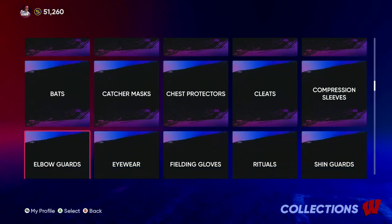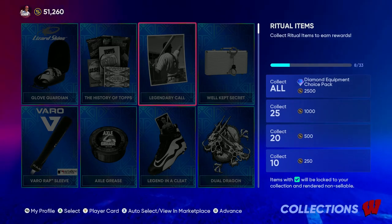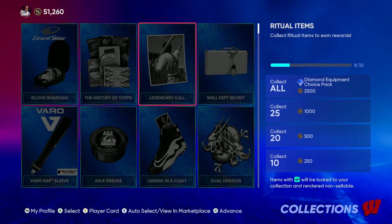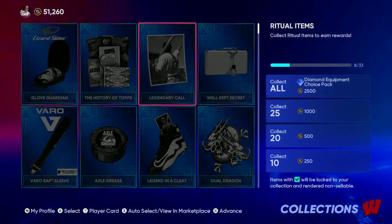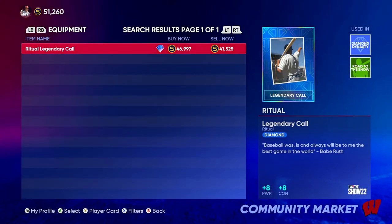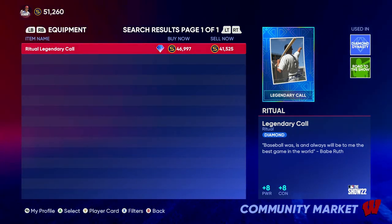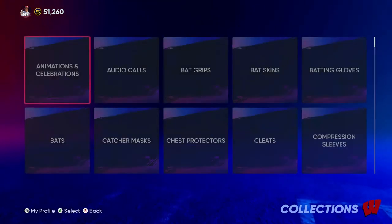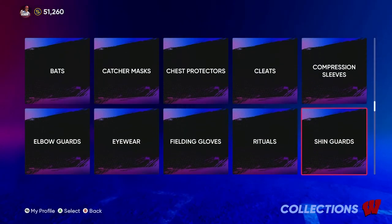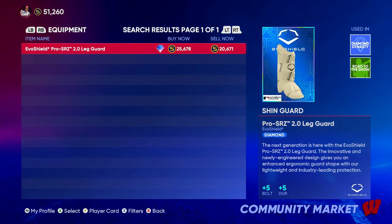This is the most important part of all: the ritual. You need Legendary Call on your CAP — I can't stress this enough. I clearly don't have it because I don't put money into the game, so I'm not going to spend 50k on it, but it's obviously the smartest move. It makes your guy a hitting machine because it's plus eight power and plus eight contact on both sides of the plate — it makes a huge difference. For shin guards, you want the EvoShield Pro SRZ 2.0, but it's 26k.